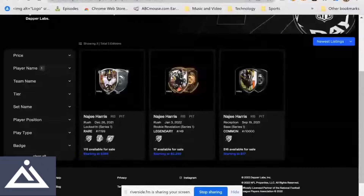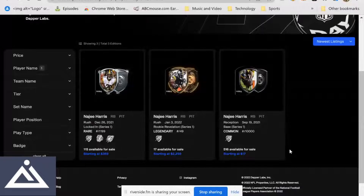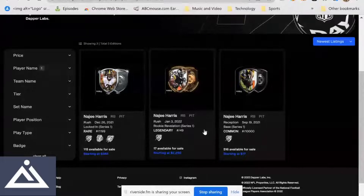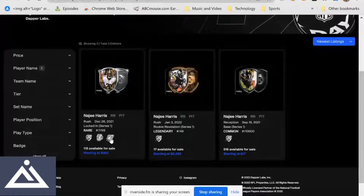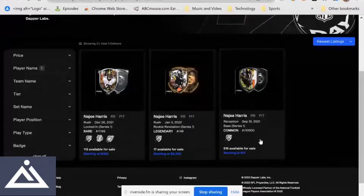I'm going to go ahead and pull this up. First off the bat, we got Najee Harris. Najee has three moments, as you can see. I'm talking the $17 one — $20 or less, usually $4 to $20. $17. It's got the rookie year badge, but it doesn't have that one we all look for — the ADD, the all-day debut. However, this one is unique at $17.